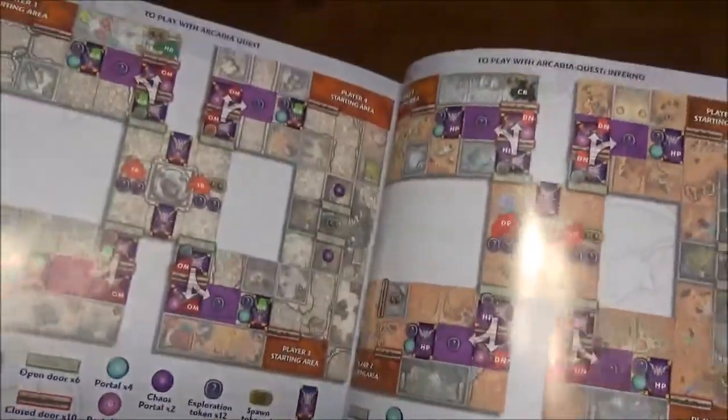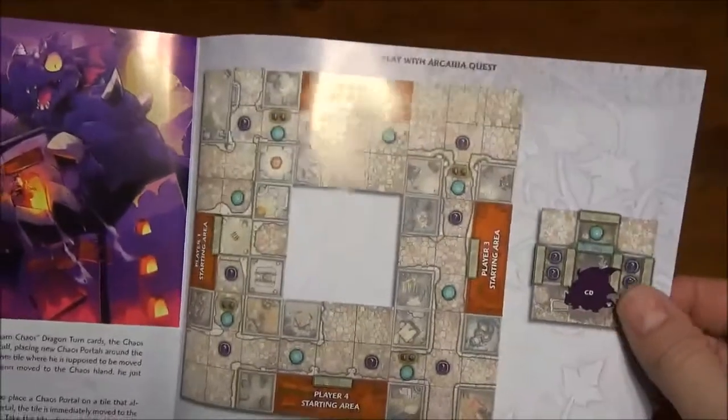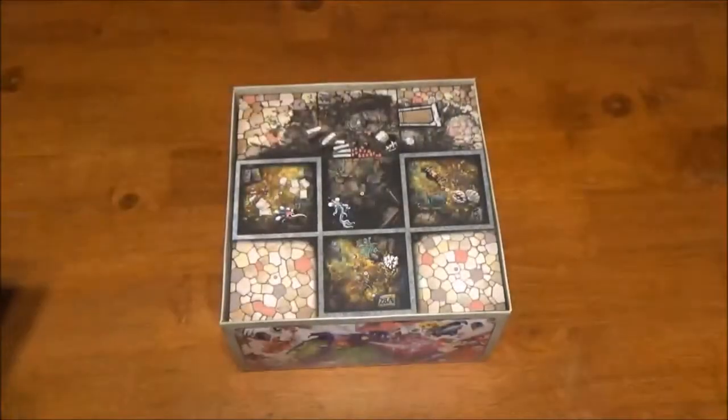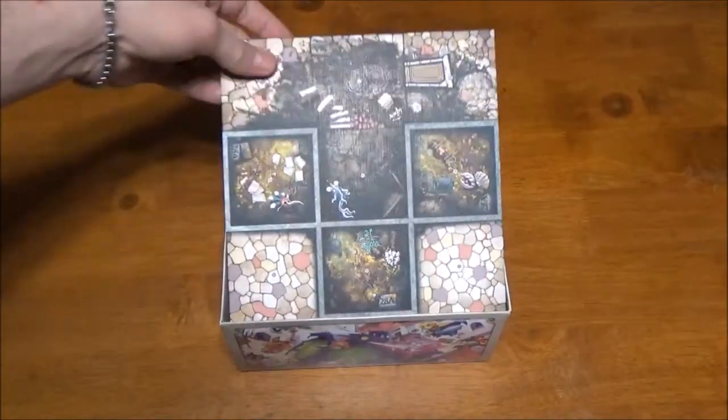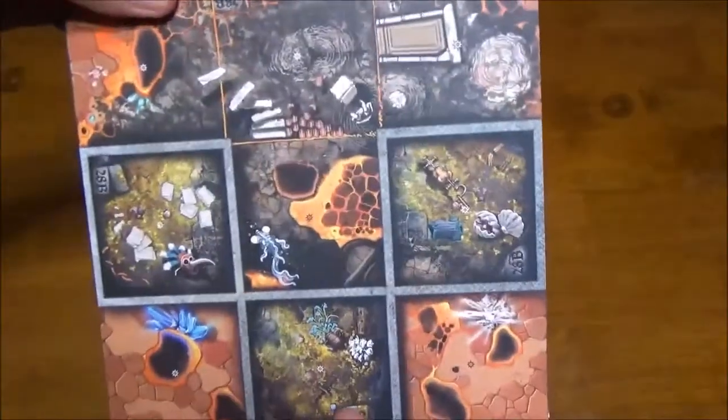In the back, we have our scenarios. This one actually has a slightly different layout than some of the others, which is cool, but overall it's the same scenario format. They have them listed in here for both Inferno and the regular game. We also have our board piece, which is one side for regular Arcadia Quest and one side for Inferno.